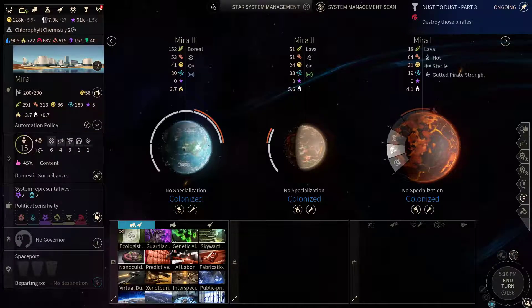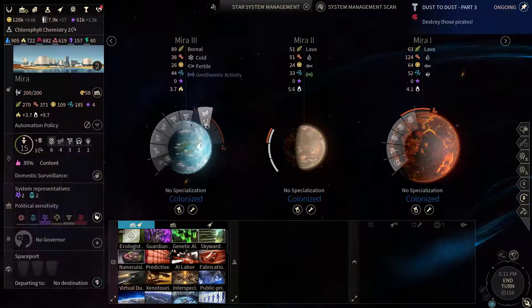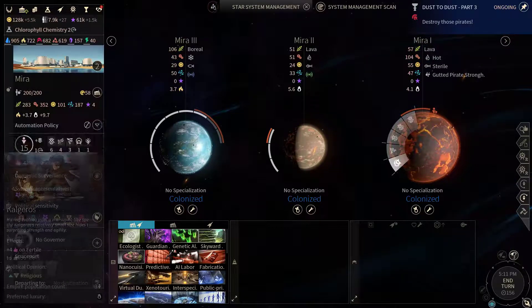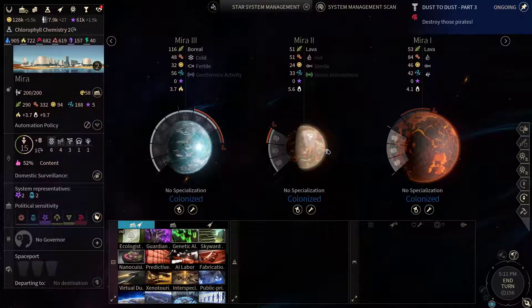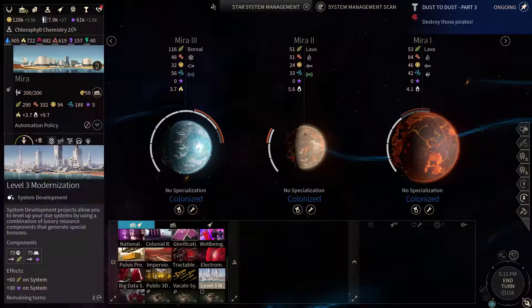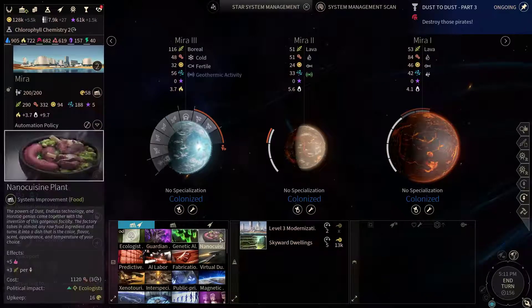We should reorganize our population a bit. The Horatio work best in hot worlds. The Unfallen work in unfertile ones, so let's send them there. The Vadyani work good here and there, while the Cougarolls work best in the fertile ones as well. Let's grab a level 3 modernization, and then I'm gonna start building the Skyward Dwellings and the Nano Cuisine plant.